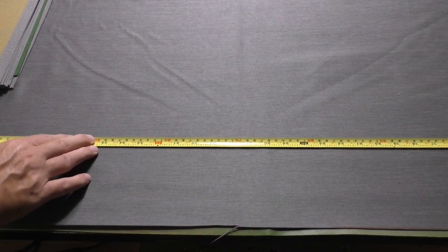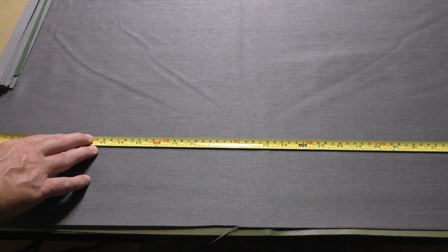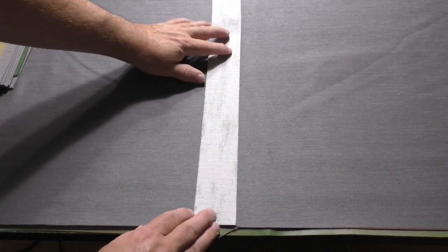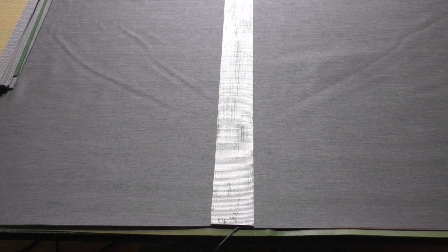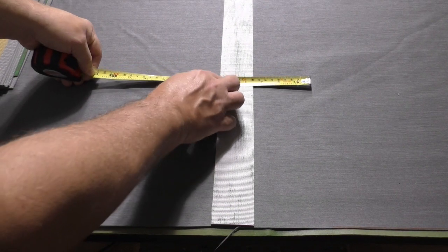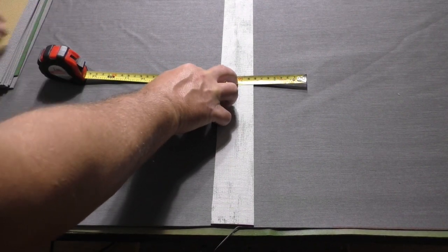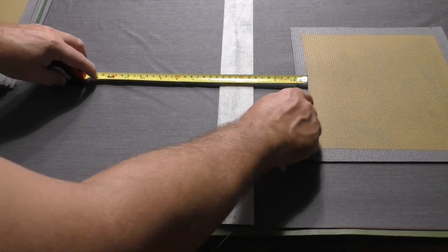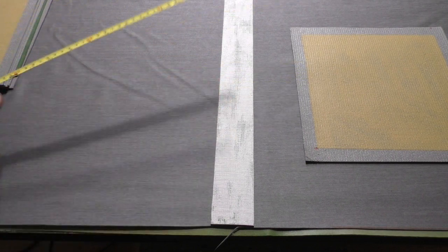First, you need to find the center of your 4-foot-wide mat. My 4-foot seam is about right here, so let's put it right on the seam. I'm going to put the road in the middle, and the rules say the two main city buildings where you're going to fight have to be at least 4 inches from the center. So I'm putting my 4 inches — about 10 cm — from the center, and I'll place my buildings there and do the same on the other side.